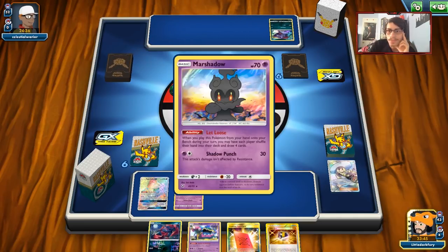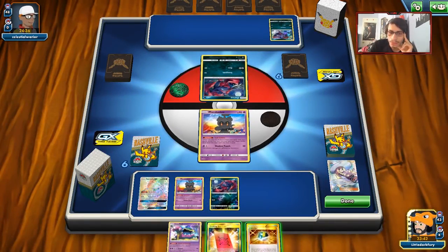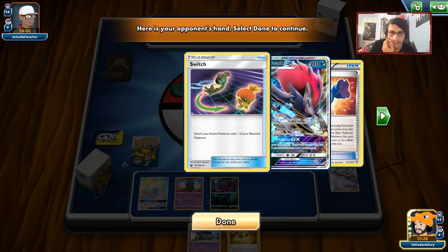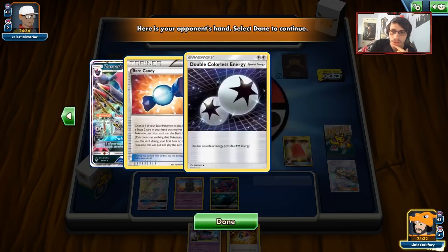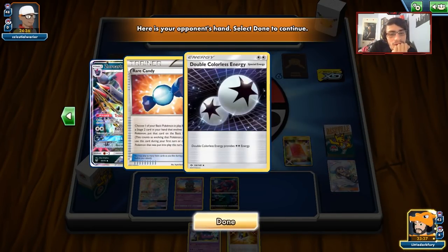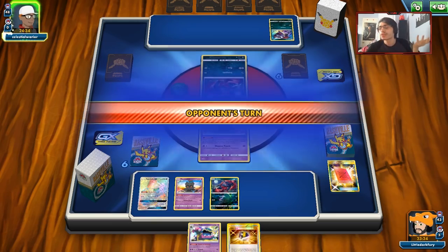We got a Zorua and an Alolan Grimer, but nothing to play. I think we'll hit him with a Peeking Red Card. He has a Zoroark in his hand, but everything else he can't use, so I think it's good to let him keep the hand. He has a DCE and Zoroark, which kind of sucks, but he can keep the hand — he can't do anything, so whatever.